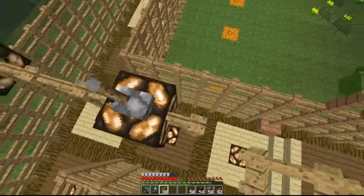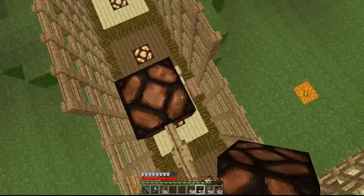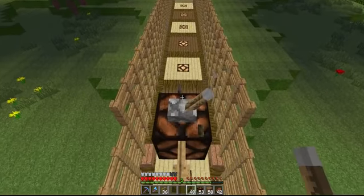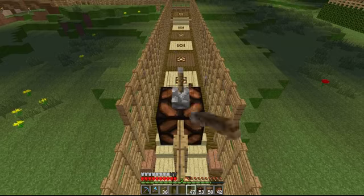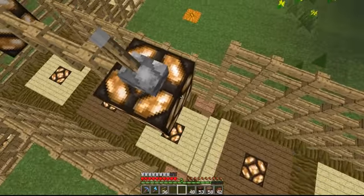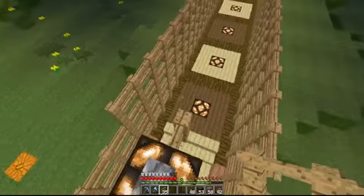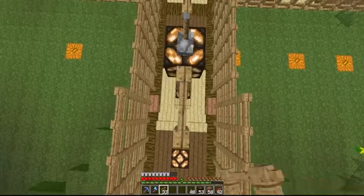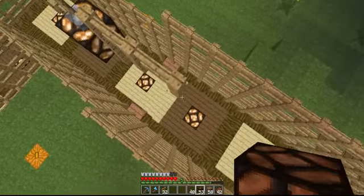I spent a lot of time hunting down creepers and that. Do you know what I forgot - I'm a hundred percent sure I showed you guys my blaze farm, right? The etho design, just a single blaze spawner. And I totally forgot about that and I started using that recently - I was just like, why have I not been using this? It's extremely good. Maybe not as an experience grinder, but I didn't want it for an experience grinder - I wanted it for a blaze rod grinder.